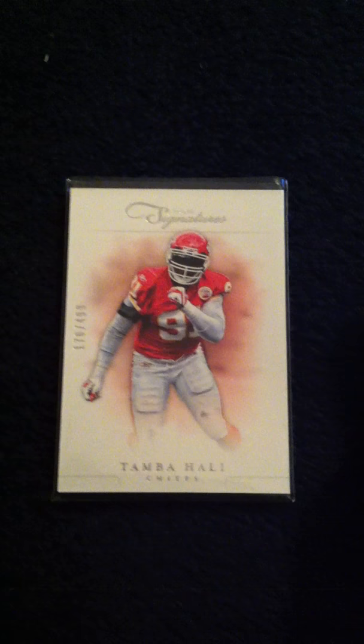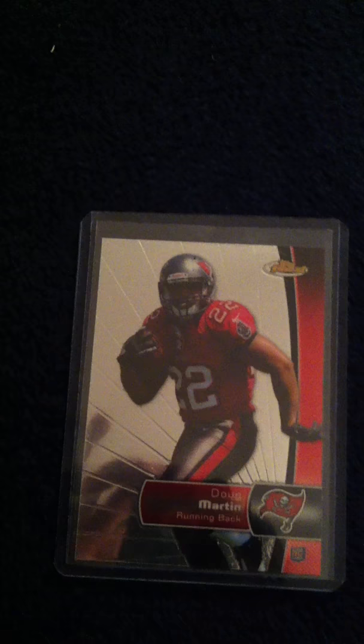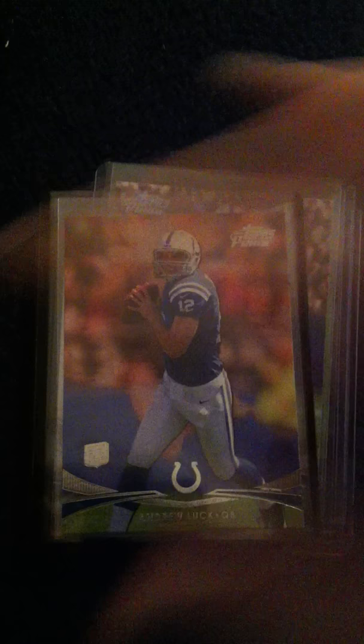It's going to be harder to get off me. Some nicer inserts and rookies: Tim Bahall to 499, Priest Holmes to 499, and Greg Jennings to 499, and Doug Martin rookie, and a Russell Wilson rookie out of Finest. A nice Colby Fleener out of Prime to 99 rookie, and an Andrew Luck from Prime rookie — short print rookie, because you only get a couple rookies per box.